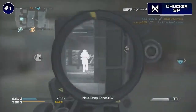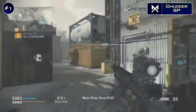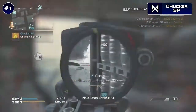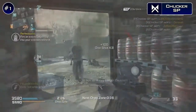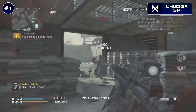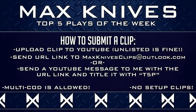Our number one submission this week is going to go to chucker SP, who's playing some Drop Zone on the Ghost map Freight. In this first clip he's going to get two kills, then move towards the enemy spawn to get five more for a really nasty five on screen. But then later that same game he just misses a triple clat, but still manages to get the quad on screen, which is an awesome submission by you chucker — that was absolutely insane.